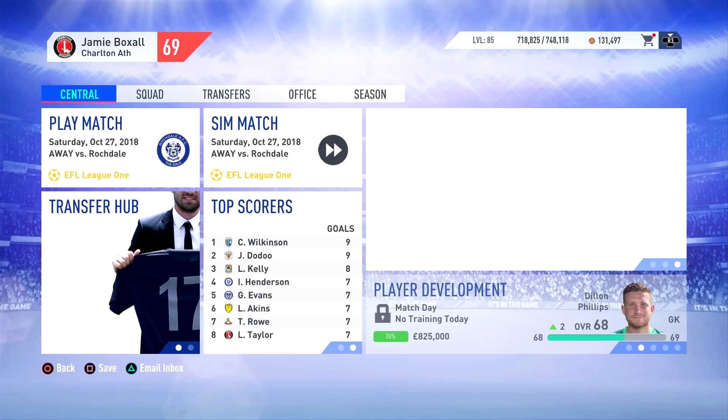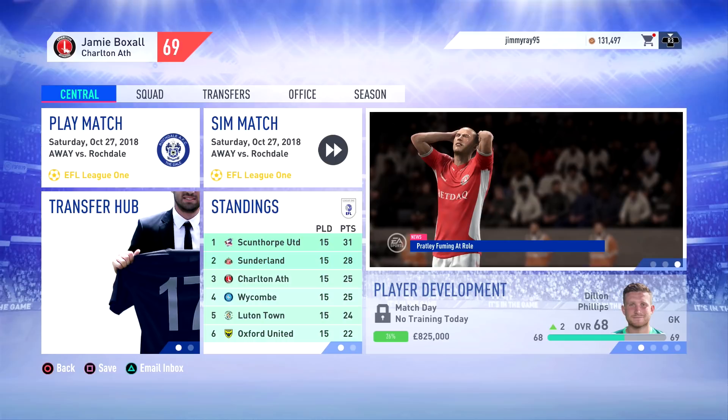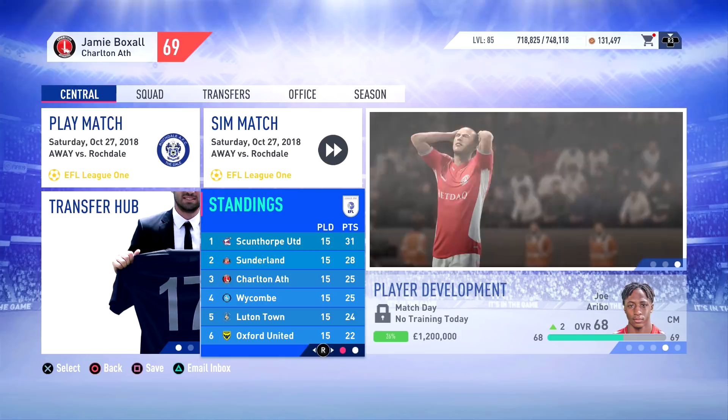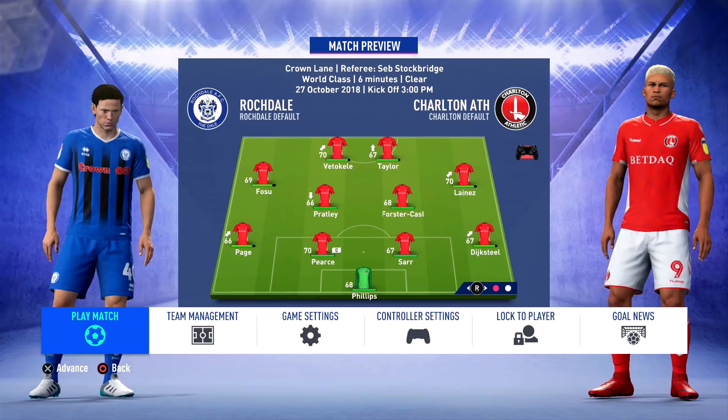Last time we did lose two simulated games to Blackpool and Carl Robertson's Oxford. We did also win one simmed game against Walsall, and we also won the one game that we played — we won it 1-0 at the Valley against Barnsley. We are currently sitting third below Sunderland and Scunthorpe in League One, with 15 games played. Let's get into this first game against Rochdale.